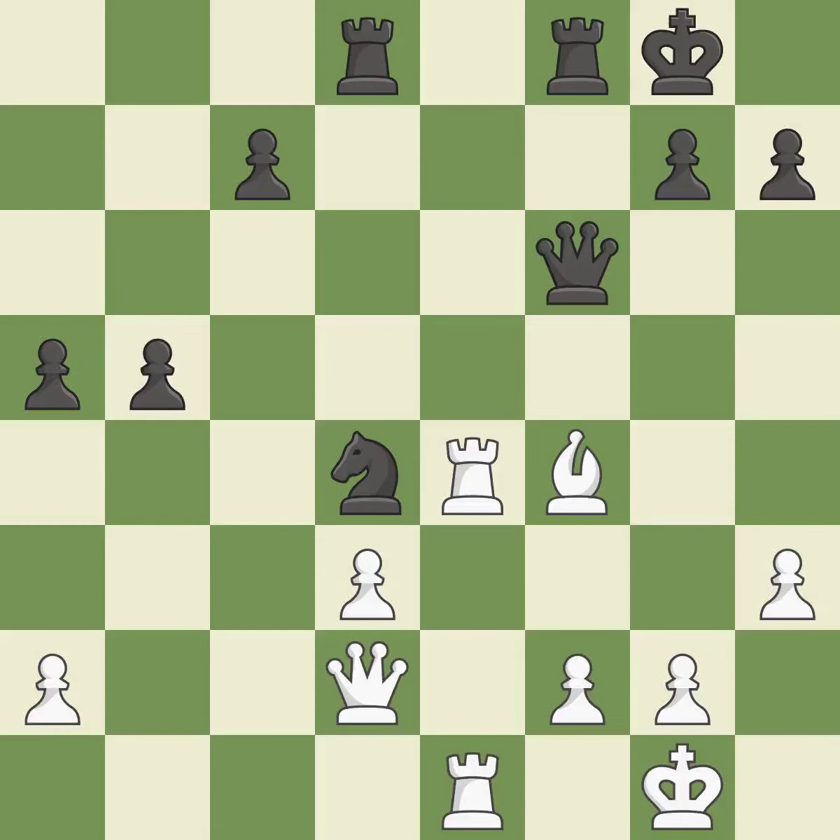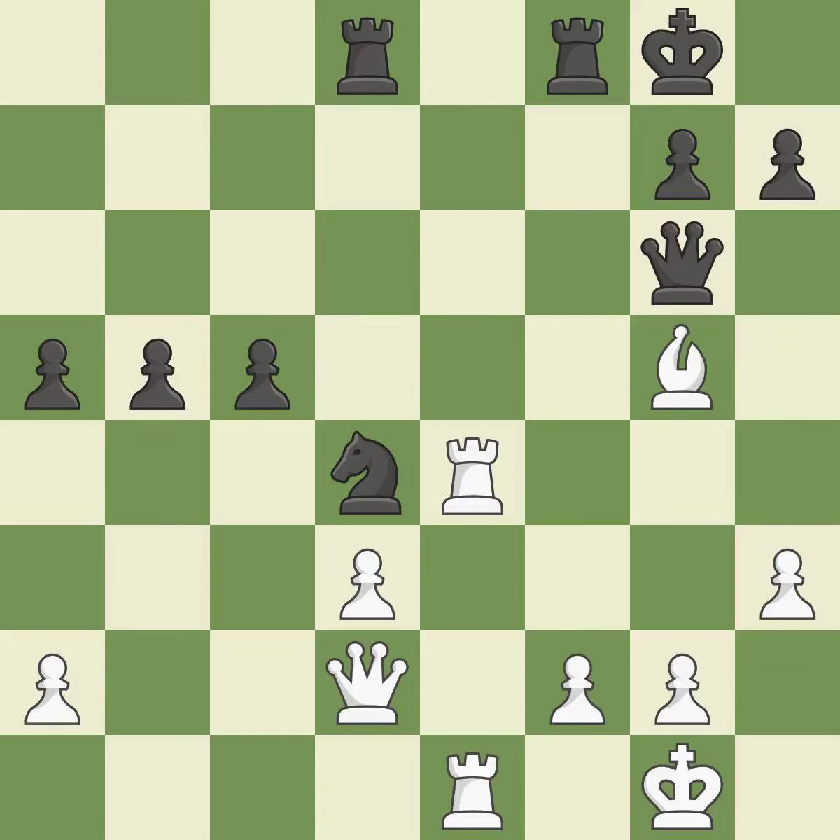This develops a queen off its starting square, getting it into the action. This threatens to win material. The pawn is now in a safe position. This is how you take the pawn. This move puts the queen on a safer square. This threatens to win material — it is best. This wins a pawn. This is the only good move. This prevents the opponent from being able to win material — it is a great move. This strikes a rival rook.